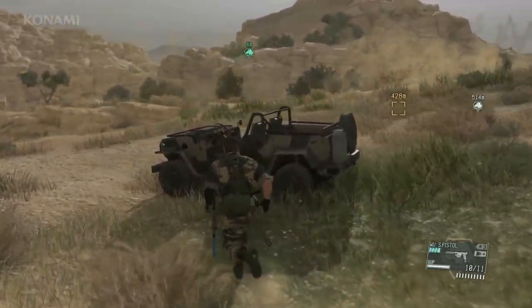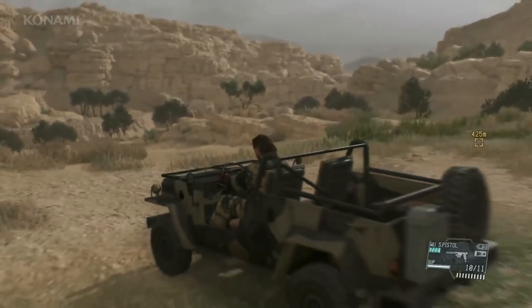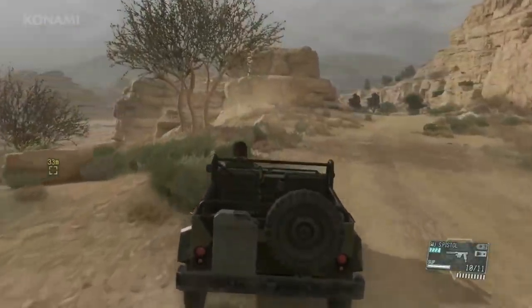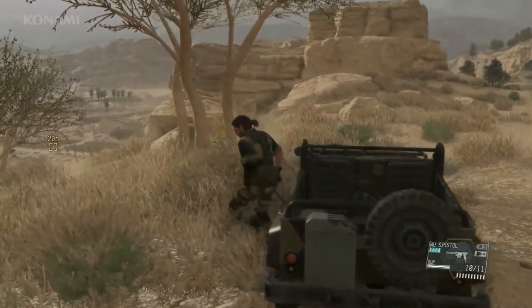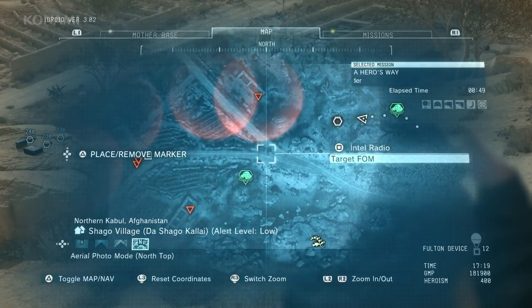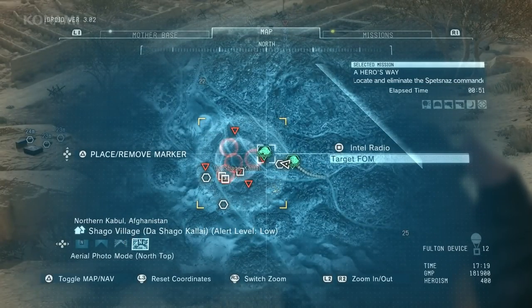Allies are marked by the green Diamond Dogs logo, as well as your own vehicles. We'll go ahead and jump to our vehicle and rendezvous with her at our destination. We've arrived at the objective, and as you can see, enemies have been marked by the red triangles on screen, thanks to Quiet.